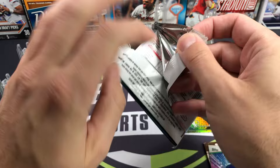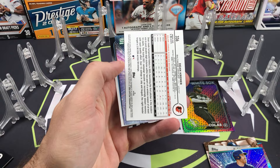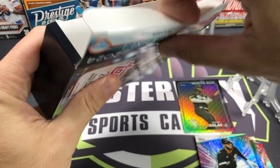Third blaster pack. We got a turned around card in here — it is gonna be Dean Kremer, and that's gonna be a rainbow foil Dean Kremer. Luis Robert Stars of MLB. Alright, let's do a hanger box — slow start for the blaster side.